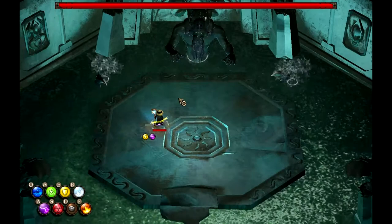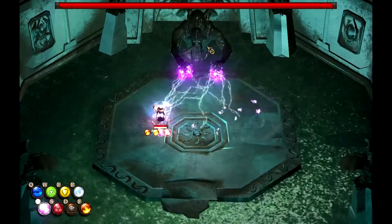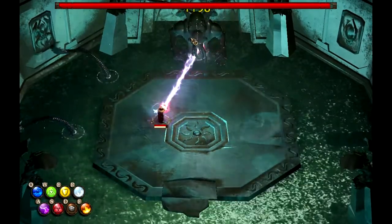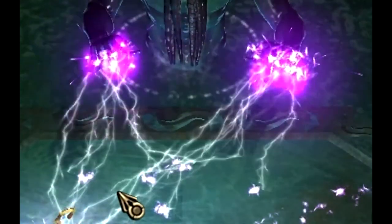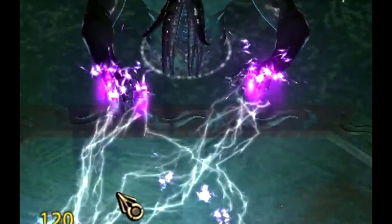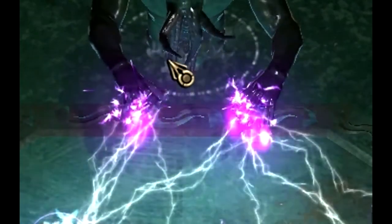Cthulhu's first attack is a weak lightning attack which covers approximately one third of the platform. This can either be negated with a lightning shield on yourself or simply healed through. He telegraphs this attack by raising his hands Emperor Palpatine style.